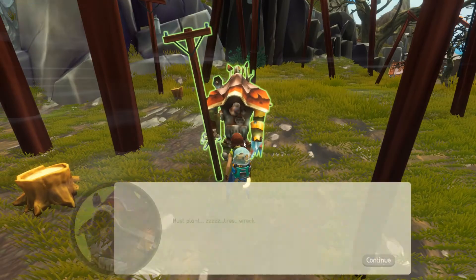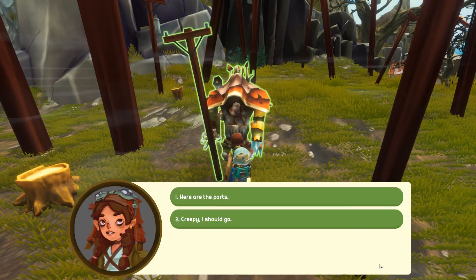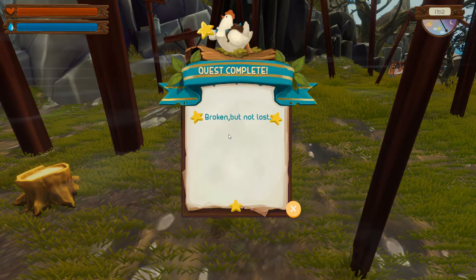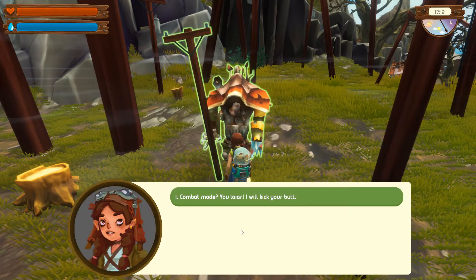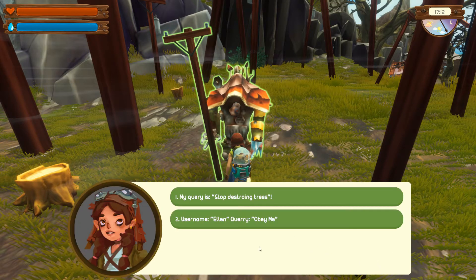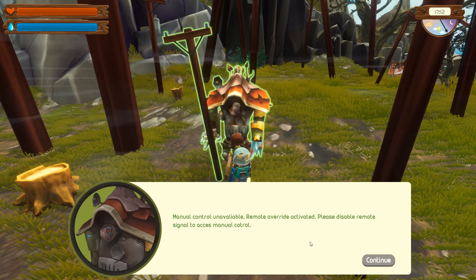Hello robot friend, here are your parts. All systems operational — engaging combat mode. Oh, broken but not lost — quest complete! Combat mode, you liar! Comedy module initialized earlier than expected. I am awaiting queries. My query: stop destroying trees! Manual control unavailable — mode activated.